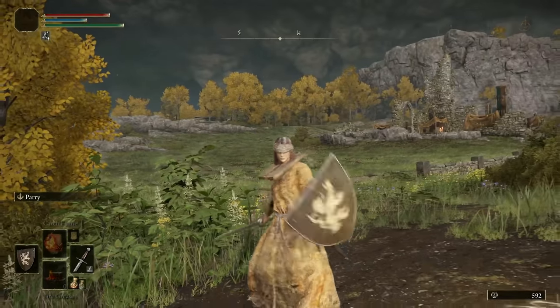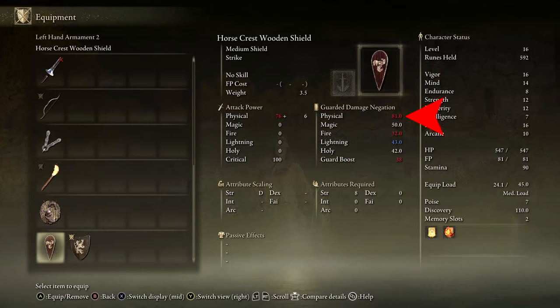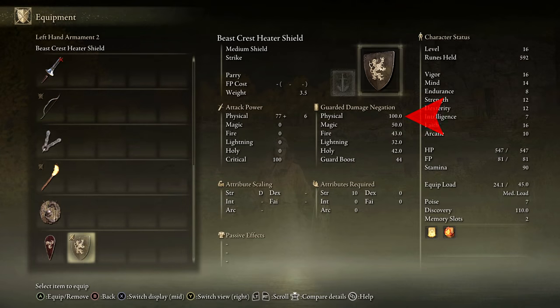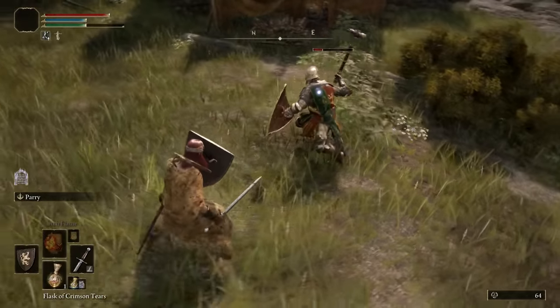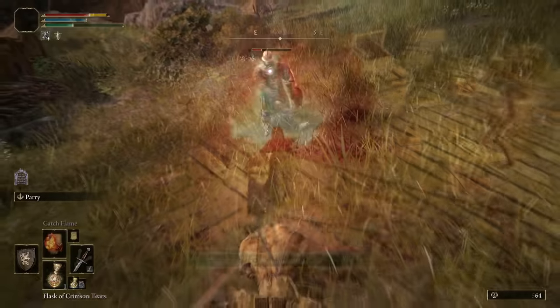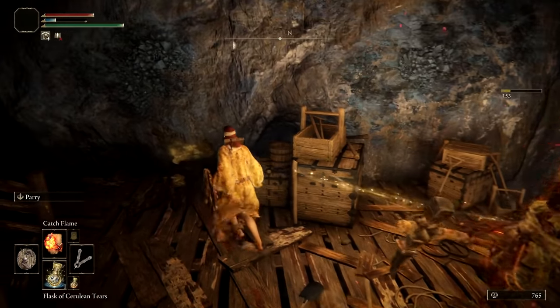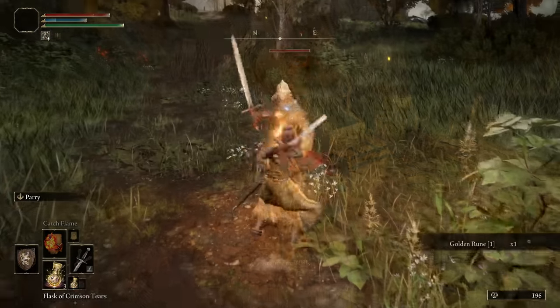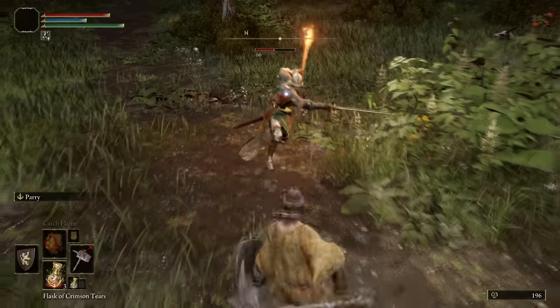If you aren't happy with your shield, take a look at its stats. The most reliable shields are those that block 100% physical damage, but you can consider switching shields to suit specific encounters. The other stat you'll want to look at is Guard Boost — higher Guard Boost means you'll take less of a stamina hit when you block. Upgrading an armament is a bit of a commitment, as smithing stone shards are fairly rare, so make sure you really enjoy swinging a weapon before you upgrade it.